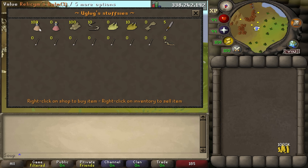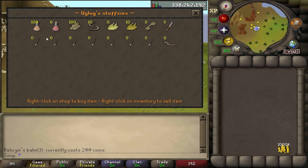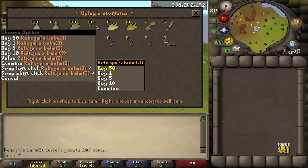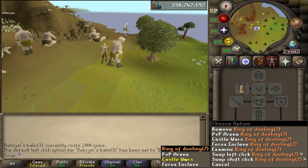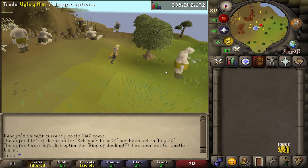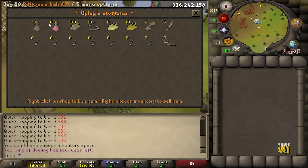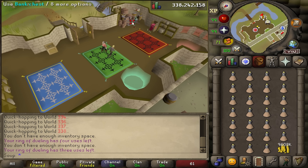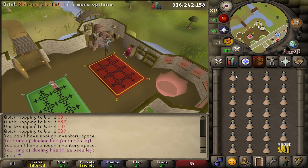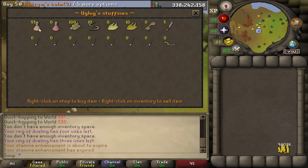Relesim's Bombs can be bought from Uglugnar, south of Castle Wars. Thanks to the Menu Entry Swapper plugin, we can buy bombs way faster than before. All we need to do is swap our left-click option in the shop to buy 50, and swap the left-click on our Ring of Dueling to teleport to Castle Wars — that way we never have to worry about right-clicking anything. There are 100 Relesim's Bombs in the shop, and every time we buy one, the price goes up slightly. With current prices, I found that buying around 70 bombs per world was the ideal number, then I would just hop to another world and repeat. Nobody else was doing this, so I had absolutely no competition.